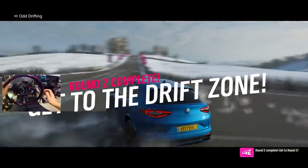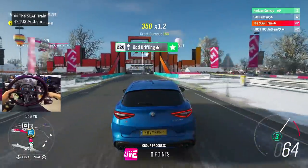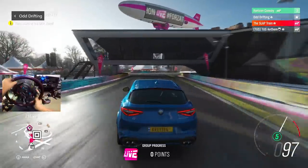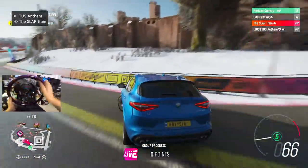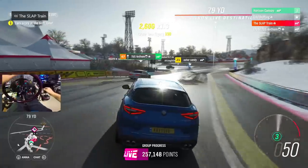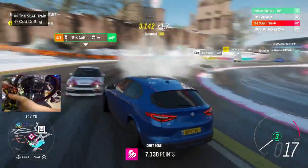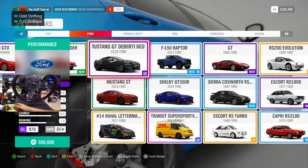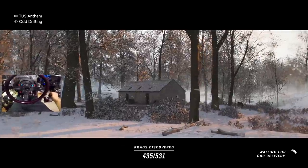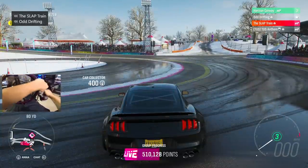Round two complete. Get into round three — Drift Zone. Let's go. I need to turn around. Excuse me. What's your favorite car on the car pass so far? Go! Hoony truck? Oh, good call. I totally forgot about that one. What about yours, Anthem? Probably though. Yeah, I like Reggie. Yeah, Reggie's nice. I really like the Diard Ace. I'd love to have a Diard Ace in real life.